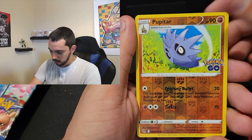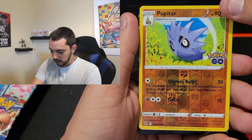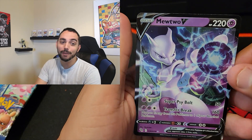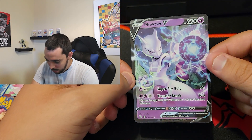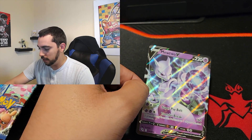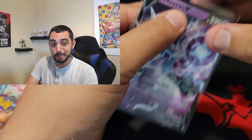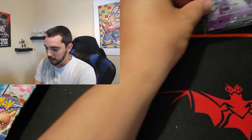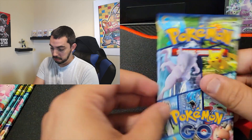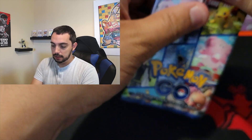Boom, another one — oh, we got a hit. Voice doesn't look like it's gonna be that big of a hit, but it's a hit. Mewtwo V, number 30. So it's not the alternate art, it's not the secret rare, it's not the gold — but again, if I pulled it myself and I can put it in the binder, that's a dub. So far we have two hits. Two out of three packs are a hit — that's what we like to see. Hopefully we can keep it going.